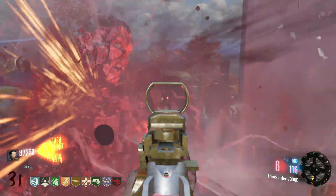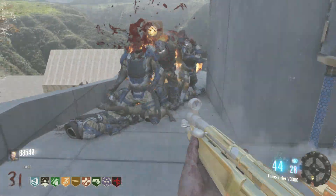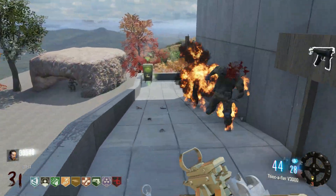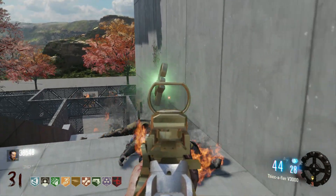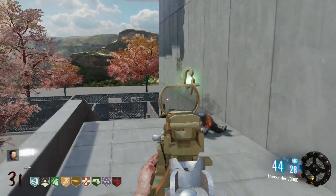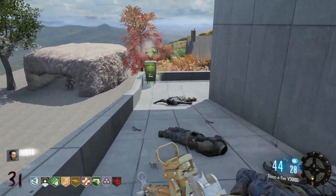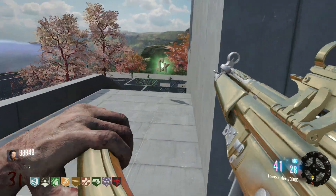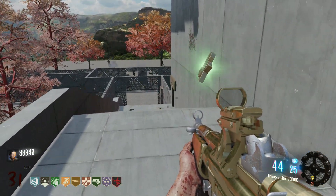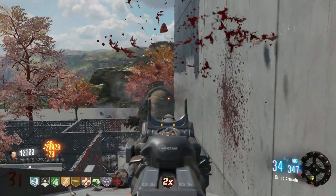We are almost out of ammo already, but that's just the way it is. We get a nuke — that's pretty nice. If we can get a double points from one of the dying zombies... oh my god, there's no way — we got double points! I was about to say that and then we actually get it. There's also a Panzer down there — what the hell? A few moments later — I still got Dread Armada ammo so I'm going to use that.